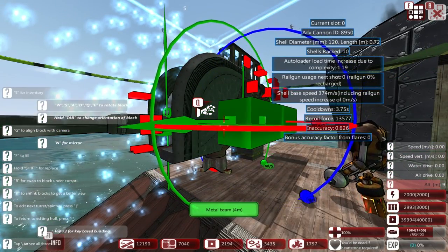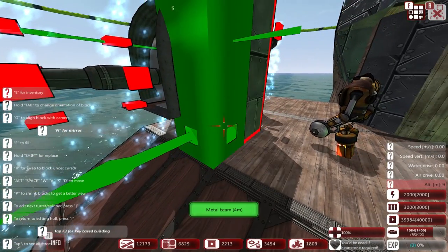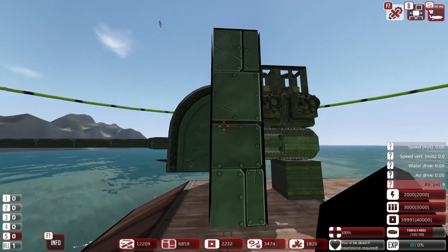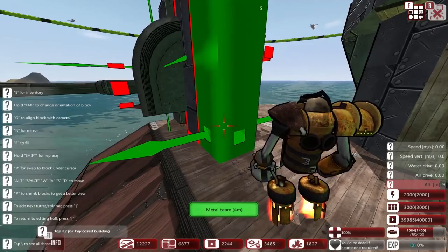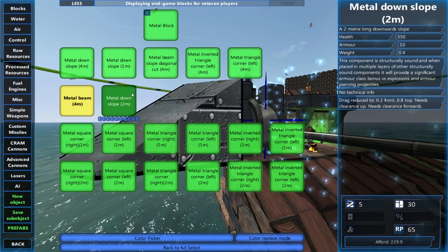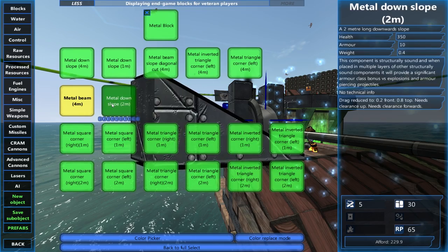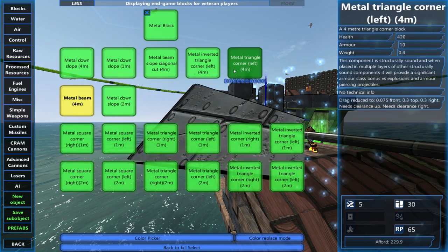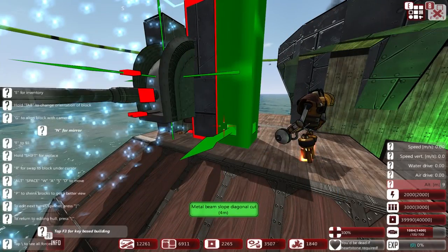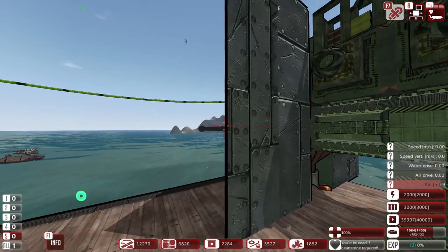We're gonna get some armor on this turret. That should still keep it turning — let's test. Good. Now we have to put the mirror line back, that's the only small issue, but aside from that we've got a very basic turret for the moment.